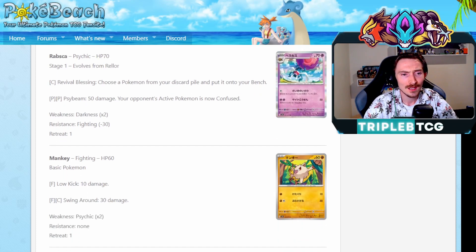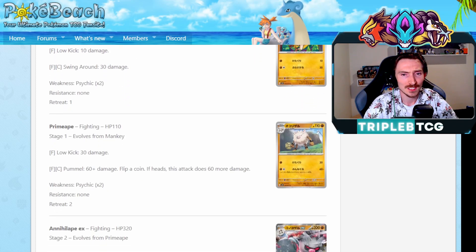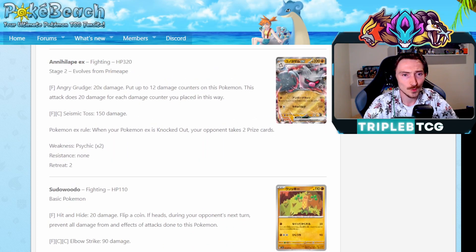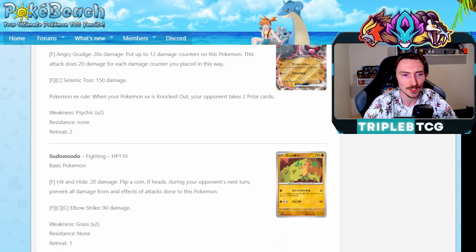The Rabsca evolving from the Rellor - the little poop bug we saw earlier. Revival Blessing, one colorless energy, choose a Pokemon from your discard pile, pop it onto your bench. This could also be a way we sneak out that Gothitelle, so interesting. The Mankey evolving up into Primeape and then Annihilape EX, which we've already covered, but it lets you put up to 12 damage counters on this Pokemon and do 20 damage for each counter. It's not bad, it's on a Stage 2, a lot of health, a bit awkward to set up. I could definitely see people trying to make this work, and it'll be fun to play around with for sure.